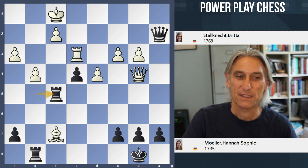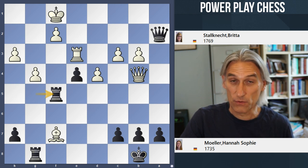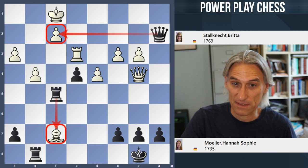Rook f5 is the winning move. Two things to note: Queen takes pawn mate is threatened, and rook takes bishop is threatened. So it's a simple double attack.